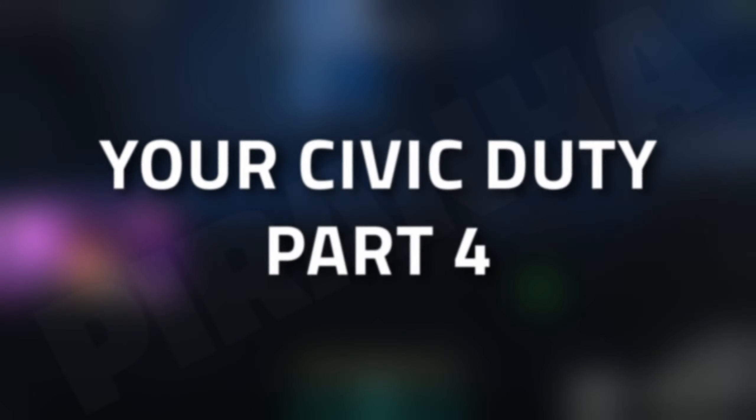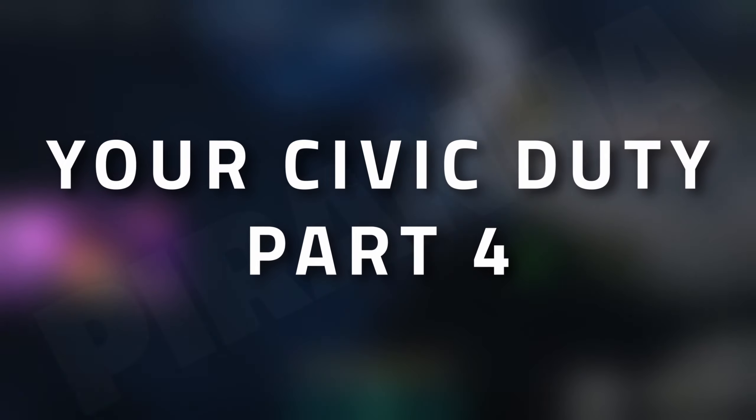Hey guys and welcome to an ICA task guide — Your Civic Duty Part 4. For this task you're going to need to deliver three metallic alloys and one circuit board to Marie. So let's start off with the metallic alloys.